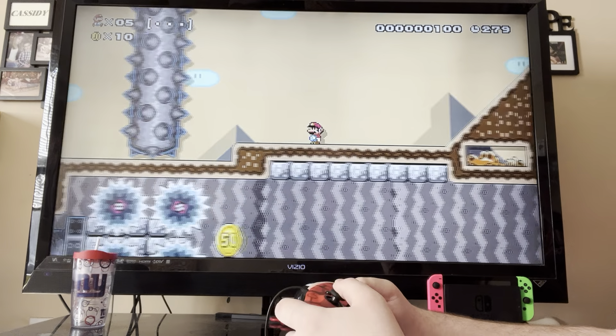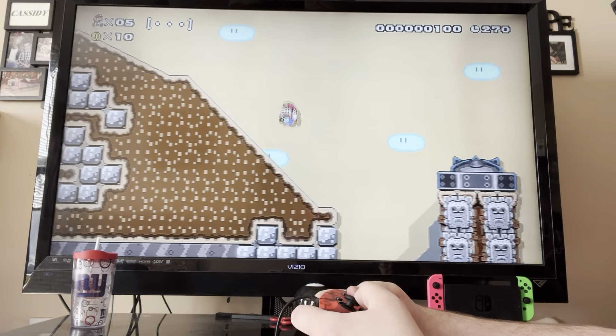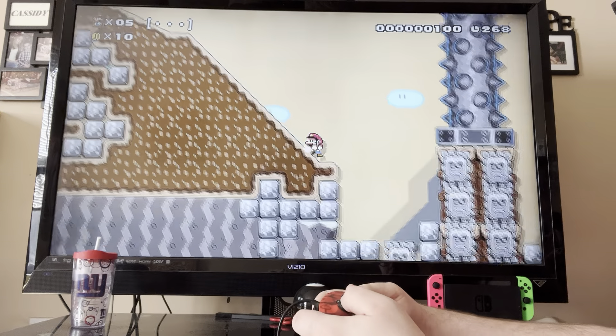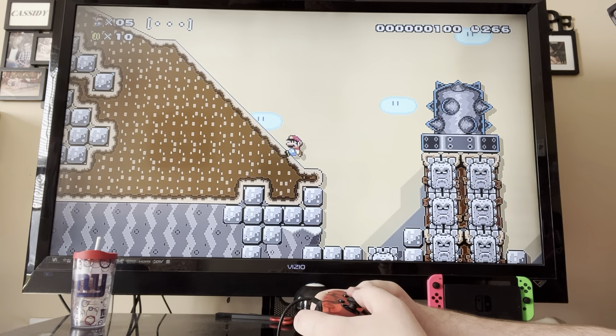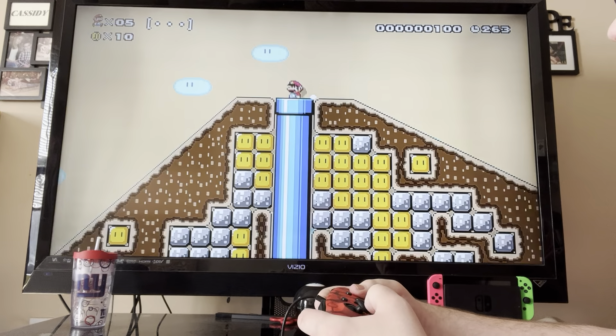So far there's a blue pipe right here but I want to see what's down here. Going to go into the pipe — let's see what's in there. Oh, a checkpoint! Awesome — beautiful, I saved that checkpoint.